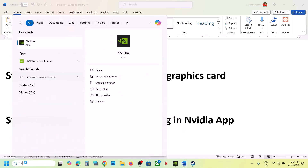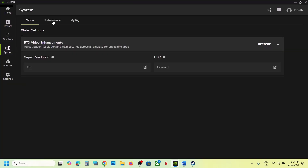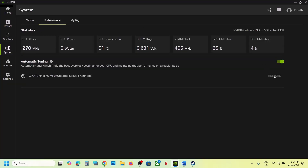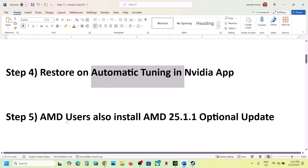The next step is to restore automatic tuning in the Nvidia app. Open the Nvidia app, go to System > Performance. If the Restore option is highlighted, click on Restore. After the restore, launch the game and check.